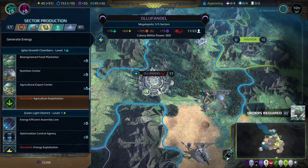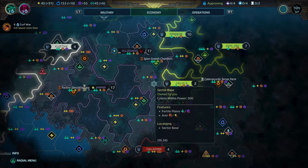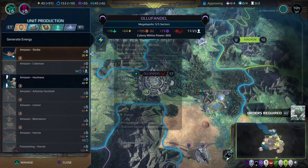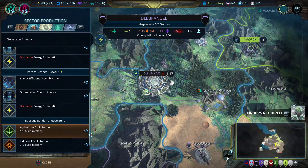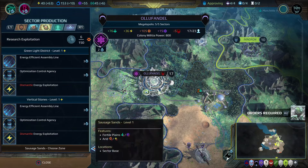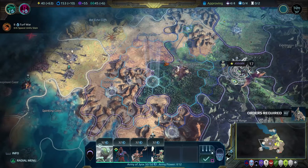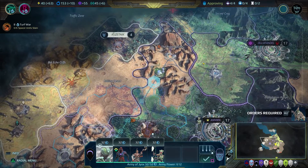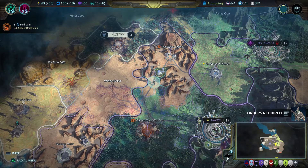Unexploited sector — the Sausage Sands. What was I gonna do there? That one's wide open — pretty much whatever Olifondo needs. I need some knowledge. You have an energy sector, a food sector. You got the igloo growth chambers. I need some research — producing tons of food. Your research is actually kind of bad — I even have more research than you, which is saying something. My empire's not doing so well. I have an army over here just hanging out. I wouldn't be surprised if they attack you — you've kind of been messing with them for a while. I kind of have. Because I don't like them.